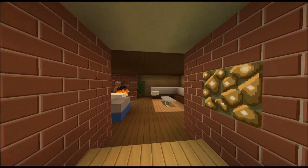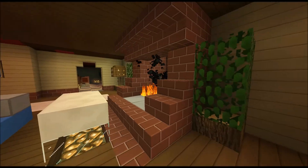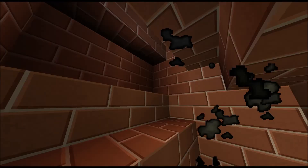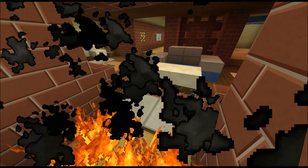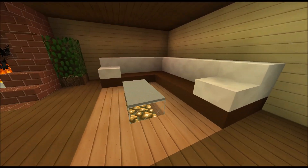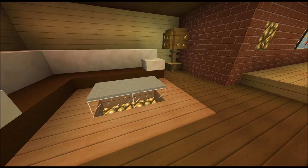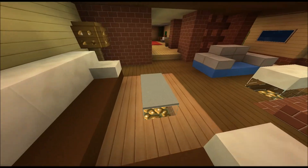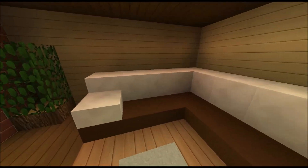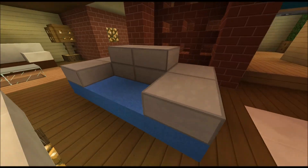Here you've got the downstairs living room with a different fireplace design — I really like how I did this. This is one of the best couches I think I've done. Someone said the brown didn't match with the white but I like it. There's another couch design here as well.